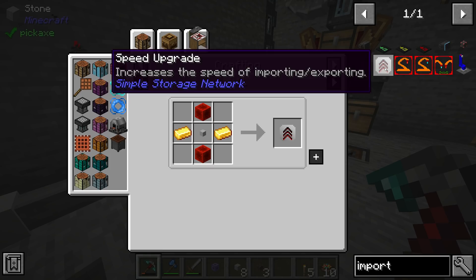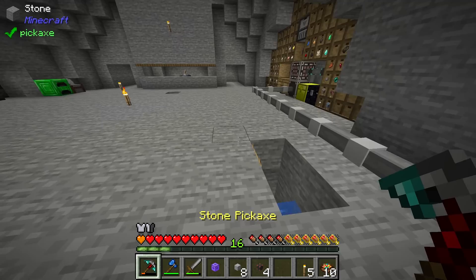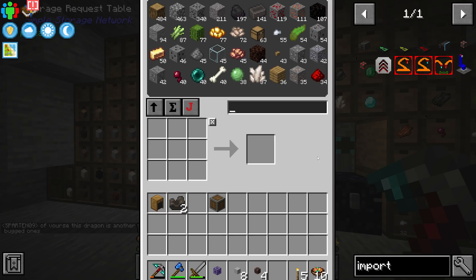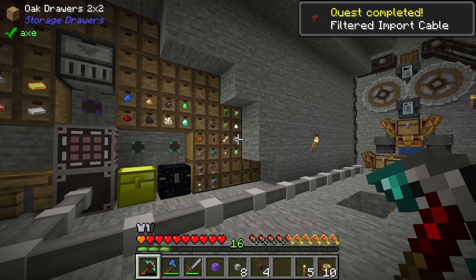Speed upgrades increase the speed of importing and exporting, and each one requires two blocks of redstone. The only problem is you can't use them on basic import cables — you have to upgrade to filtered import cables. Filtered import cables are extremely easy to make: just four regular import cables with a regular Minecraft barrel gives you four filtered import cables, which are essentially just upgraded versions of the regular import cable.